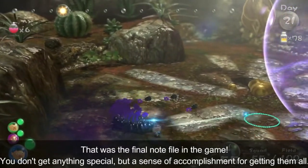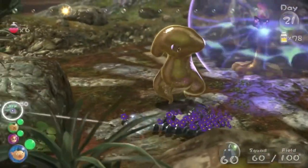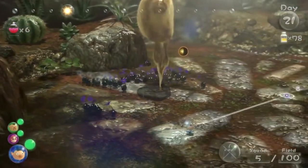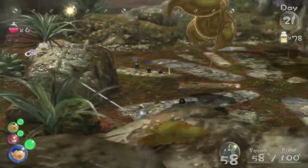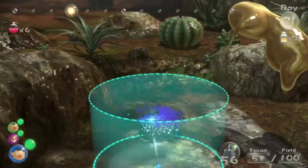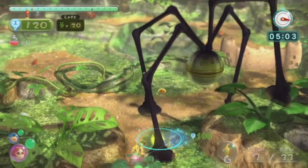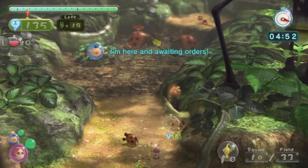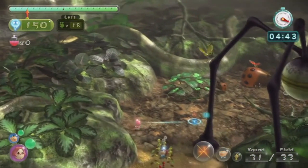The second boss is the Vehemoth Phosbat. You can defeat it by lighting up all of the lights, which knocks it to the ground so you can attack it. Its main attack is sucking up all your Pikmin; it can also put poison-like spores onto you. It's an okay boss with two stages: a lights-out stage where it hides and occasionally sucks Pikmin, and a second phase once all the lights are on where it sucks Pikmin more frequently.